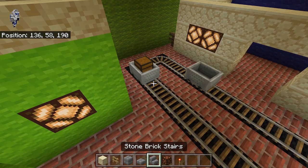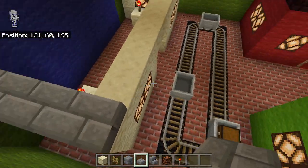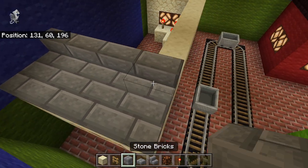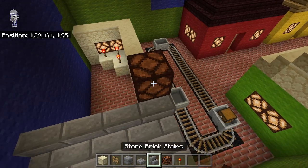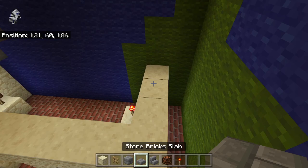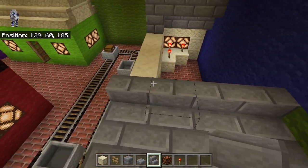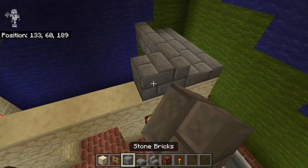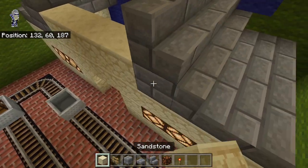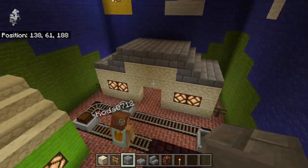For the roof there's gonna be stone brick slab and then stone brick stair like that. We place a block here and then there's another stair, then do the same thing on the other side with a stone brick stair. Then place that there, bring the sandstone across, and fill in this roof flat at the top.